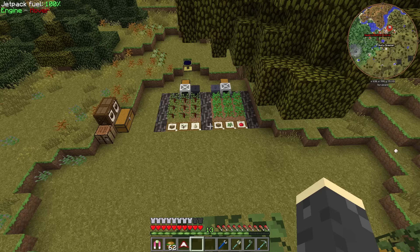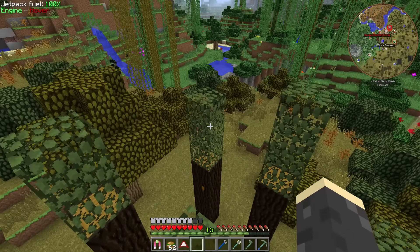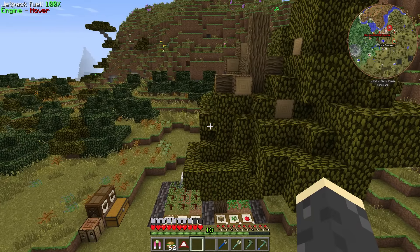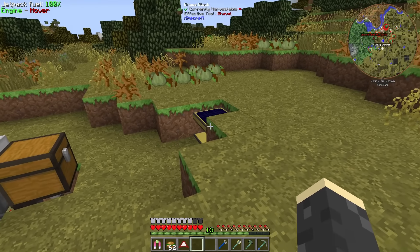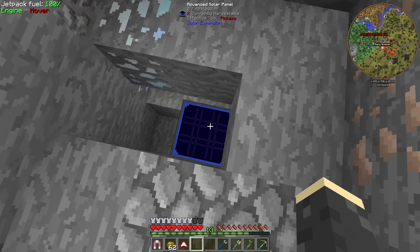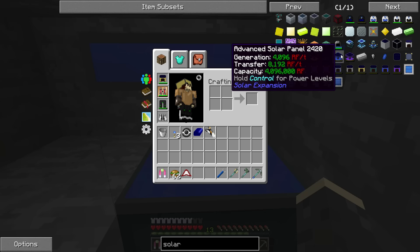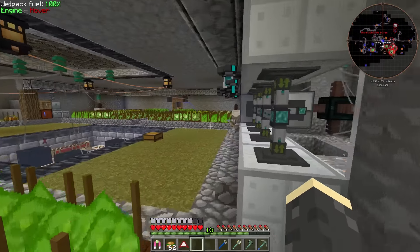It was a lot of crafting, but I had nothing but time. We have a few more steps to get to the controller, but I needed a way to speed up the iridium process. So I spent the last couple of days crafting and made the advanced solar panel from Solar Expansion. This thing generates 4,000 RF per tick and transfers 8,000-192 RF per tick, which is absolutely insane. We're using it just for this iridium replication.